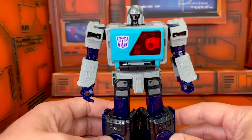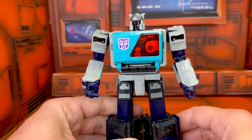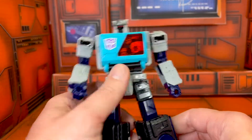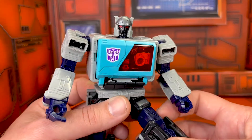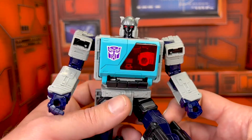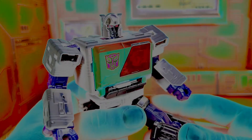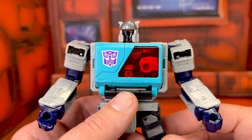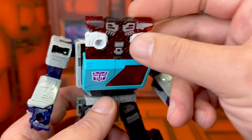At first I'd sort of thought that this color scheme was a little bit flat, and that he'd really sort of disappear when you looked at him alongside regular Blaster. But I don't know what it is — looking at him is almost like looking into a black hole. I feel like he's sucking all the light out from around him to create a high-contrast nightmare. Speaking of white noise, instead of Rewind, this cassette is going to be known as White Noise.